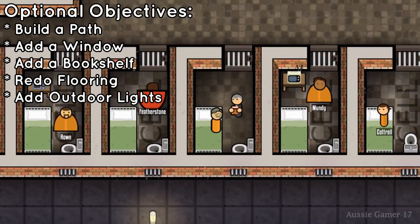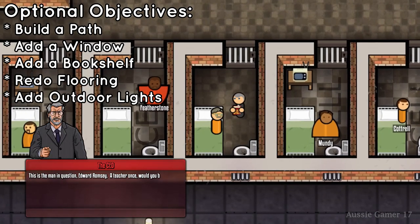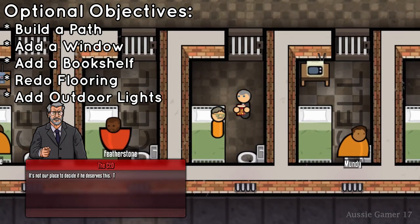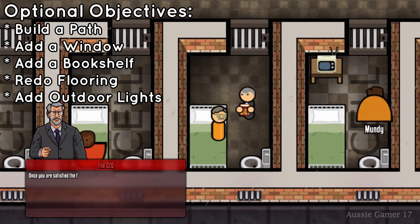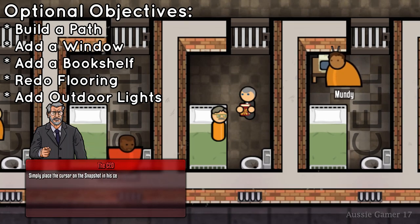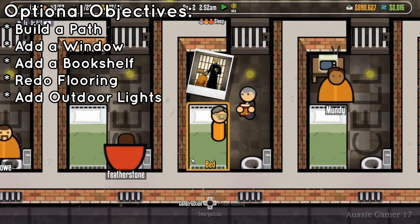When you get up to this bit where you've finished the execution chamber and the CEO gives you a call, he's going to tell you that once you're ready to pick up the snapshot in the cell of the man on death row. But before we do that, we've got five optional objectives that we need to complete for this achievement. I'm going to place them up on the screen now, and what we need to do is tick off each one of those before we pick up that snapshot.